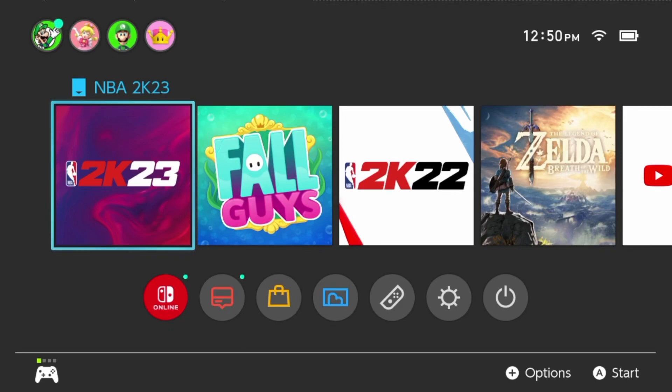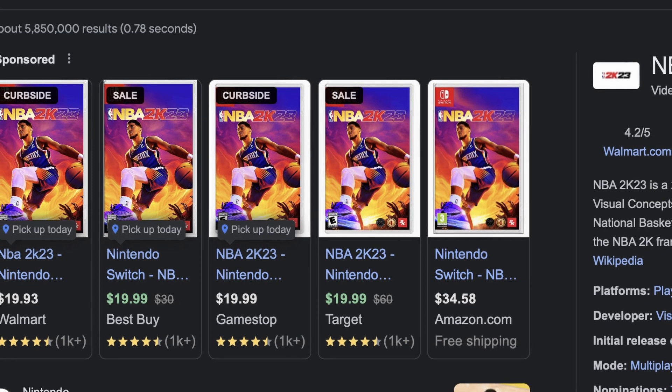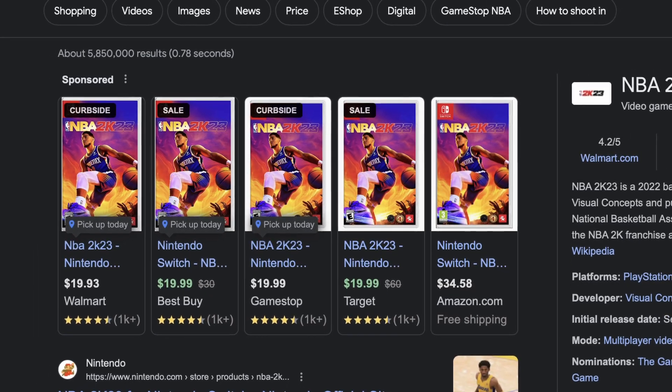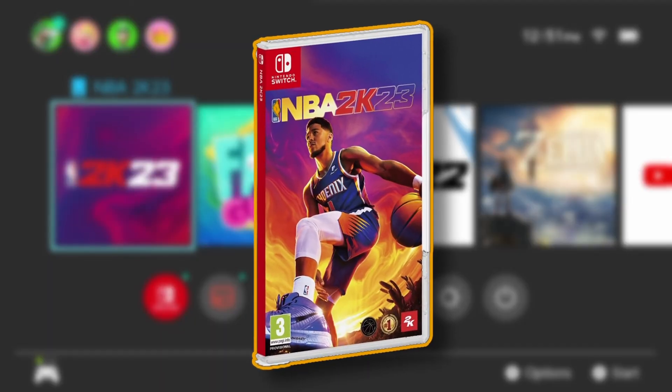Hey, what's going on everybody, welcome back to the channel. Yes, I know this is not an Xbox screen or PlayStation screen — this is Nintendo Switch. It looks weird because Nintendo Switch is supposed to be played at 1080p and I'm stressing it to 1440p, give me a little break. I noticed that every time around this year the Nintendo Switch version goes down to 20 bucks. I like playing mobile so I might bring y'all a no-money-spent series on the Switch version.